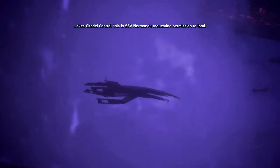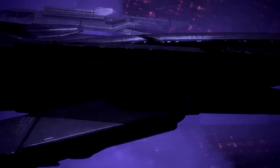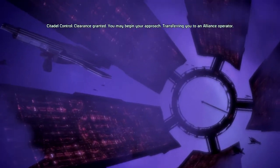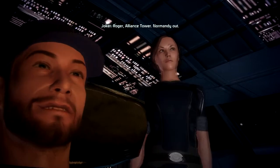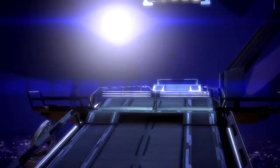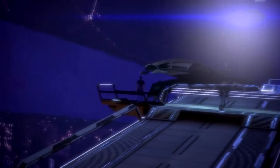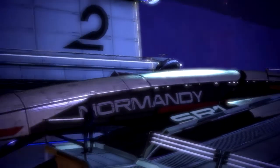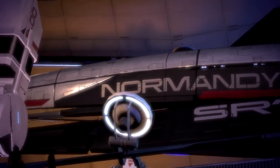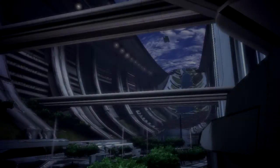Citadel Control, this is SSV Normandy, requesting permission to land. Stand by for clearance, Normandy. Clearance granted, you may begin your approach. Transferring you to an Alliance operator. Roger, Alliance Tower. Normandy out. Normandy, this is Alliance Tower. Please proceed to dock 422. We'll see you soon.